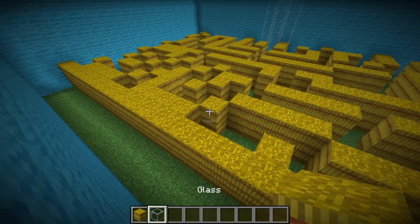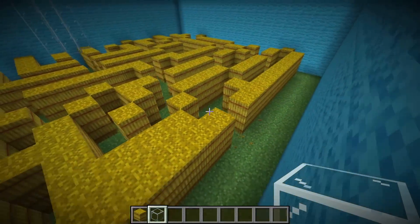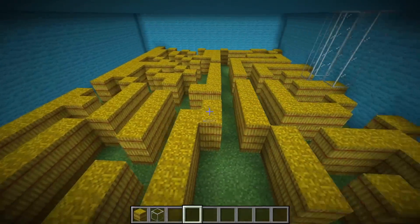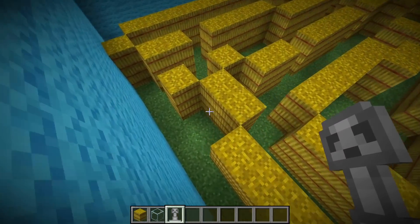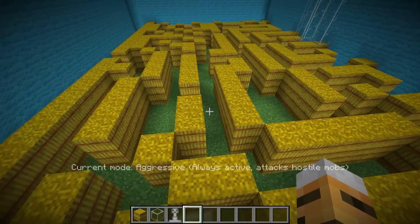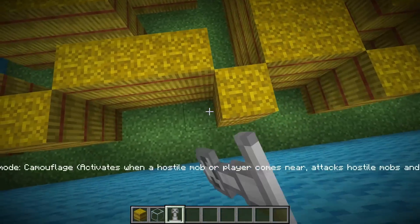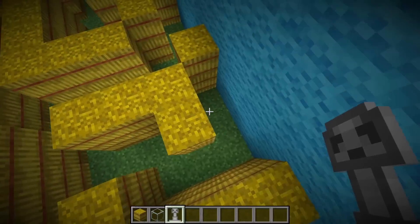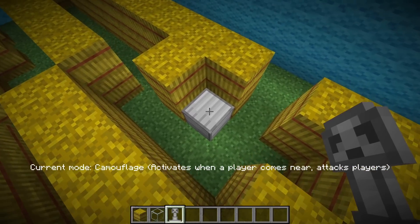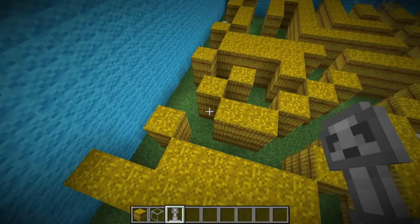We place a couple more hay blocks and the corn maze is complete, with a little exit right here — that looks so awesome. This maze is going to be so hard for Jordy to maneuver through. Now we go in and add our super scary sentry turrets to different parts of the maze, setting each one to aggressive so it actually shoots at Jordy. We put one right there, another here, another there, one next to the exit so Jordy's going to have to run super fast to get past it, and one last one in the corner.